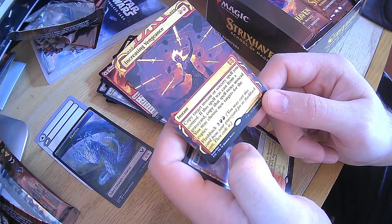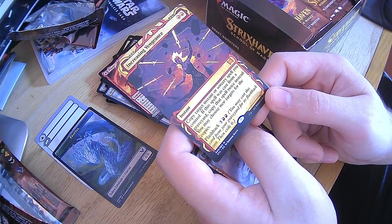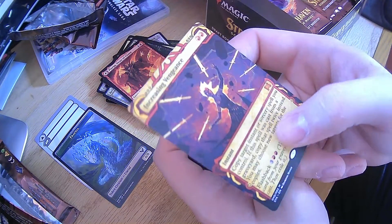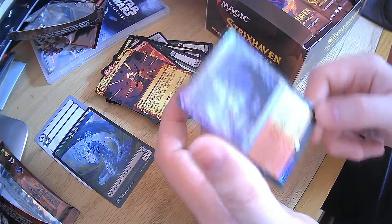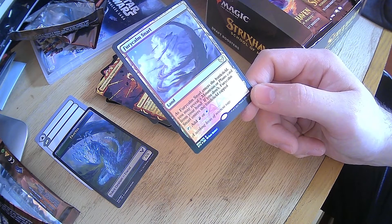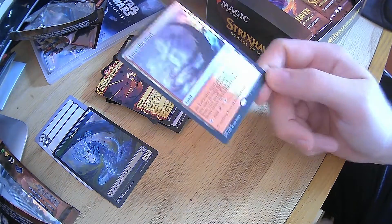This is a Mythic — Increasing Vengeance. Copy target instant or sorcery spell you control. If this spell is cast from a graveyard, copy it twice instead. You may choose new targets for the copies, and it has flashback. So that's insane. That's going to go in one of my burn decks. And then my shiny from earlier — Furycalm Snarl. As it enters the battlefield, you may reveal a Plane or a Mountains card from your hand. If you don't, it enters tapped. And it's just shiny — look at that. That is so pretty. So far, so good — off to a fantastic start.